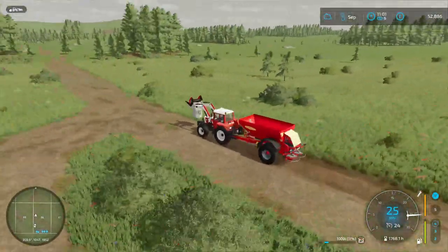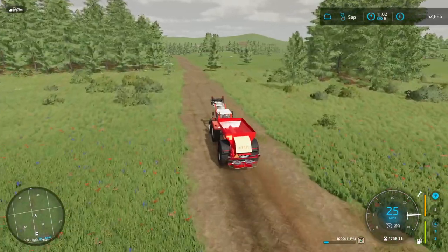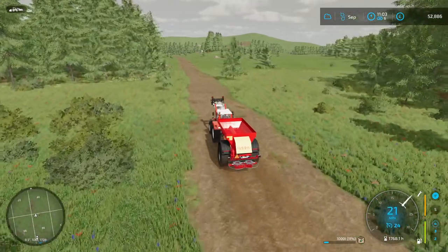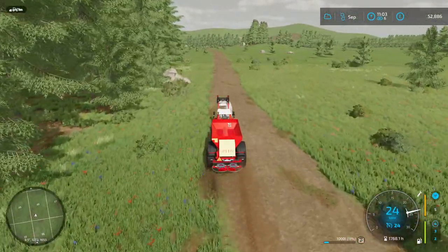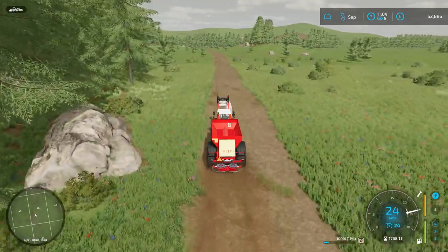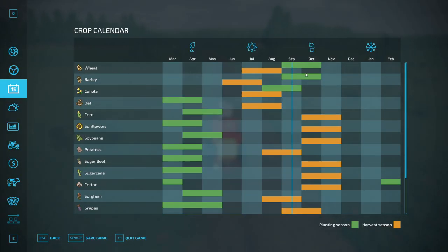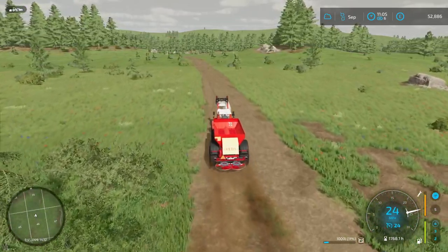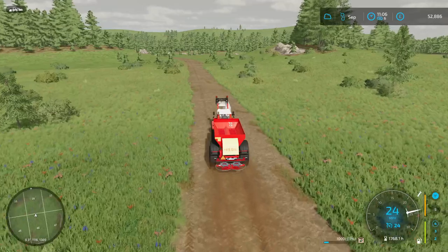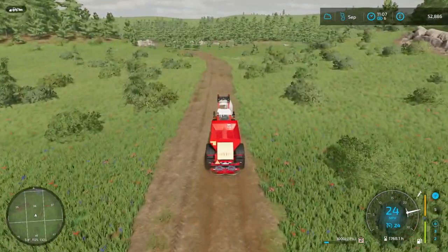Now we head back from the shop — it's quite a long way and this tractor is slow, so do as much as possible in as few trips as possible. Once we've done this we'll finish the field. Looking at the in-game calendar, we can do wheat, barley, or canola — it's the second month for canola, so we could get a second field plowed today.